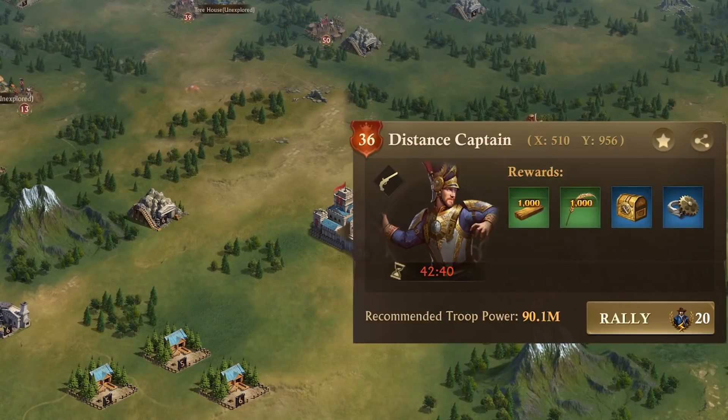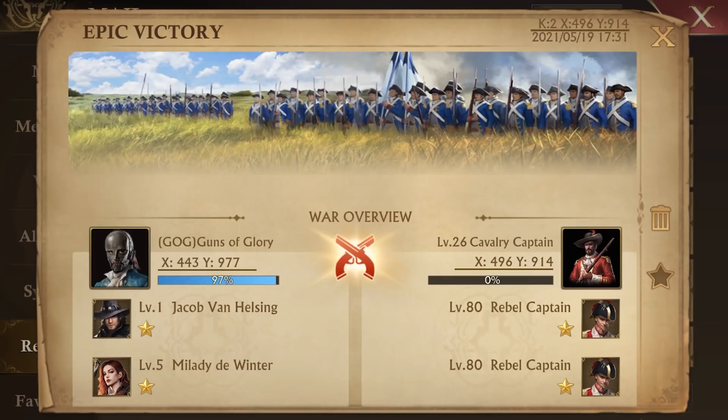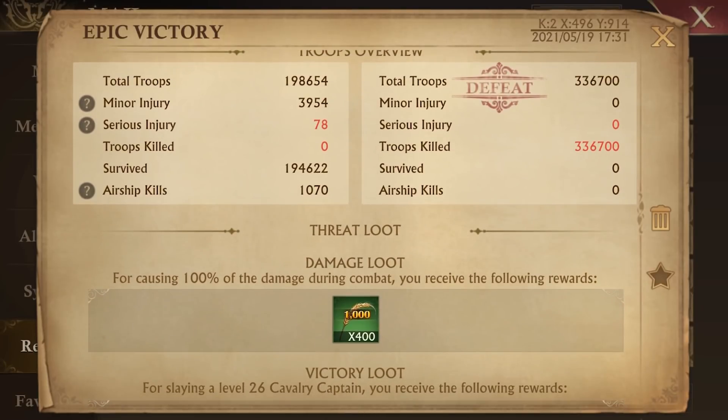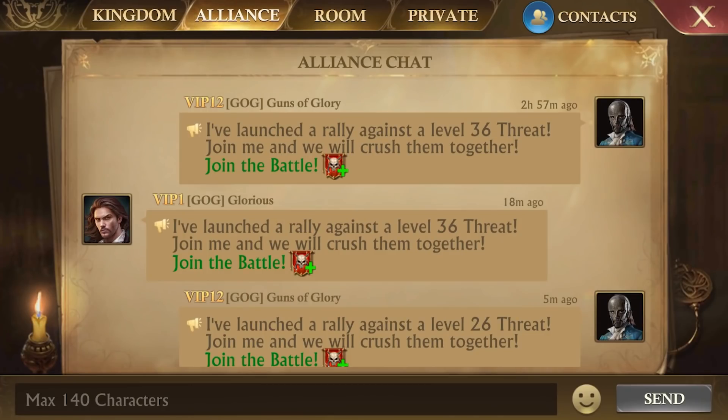Tip number two: rallying a red guard camp gives food and wood resources, and the amount that you get depends on the guard you kill and the percentage of damage that you inflict in the battle. So it's important to send your strongest army when you're attacking one. Killing a red guard camp will use 20 points of stamina. You can only attack a red guard camp through a rally, meaning you will need allies to do so.